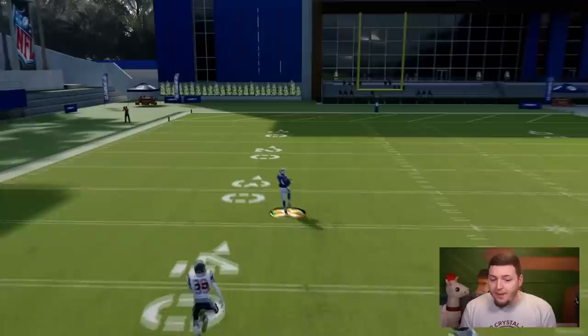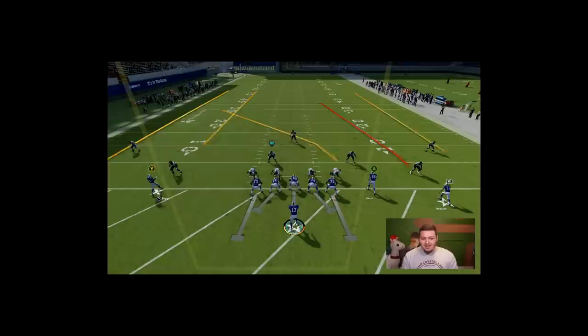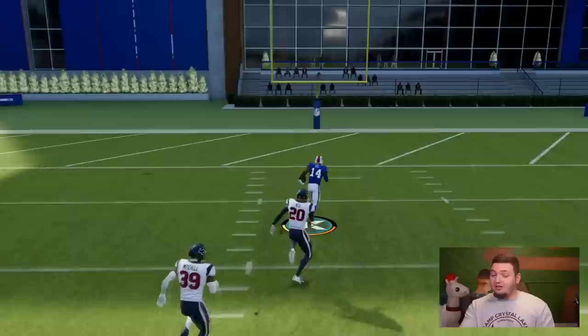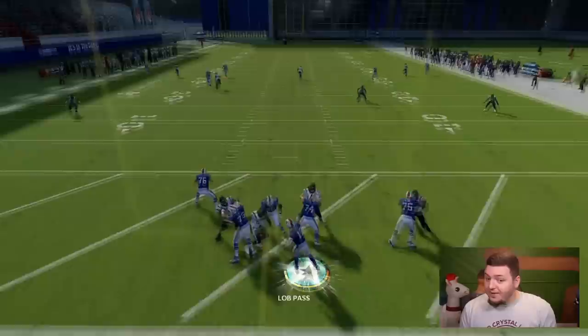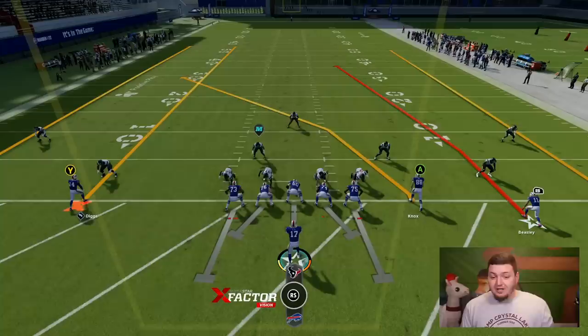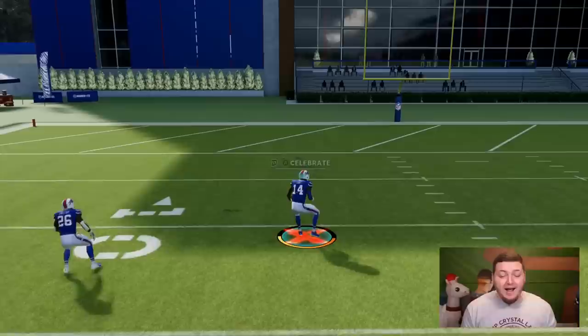Trying a few more times with no pressure. That one went a little further — about to the 34-yard line, so roughly 80 yards in the air. And keep in mind, that's without Bazooka. That is insane. Theoretically, Bazooka gives you 15 extra yards to your maximum throw distance. So if we can hit 80 yards with no other variable, then with Bazooka that should give us at least 95 yards — and if you add wind at our back plus the ball traveling further in Denver, we might get the first ever 100-yard throw in Madden history.